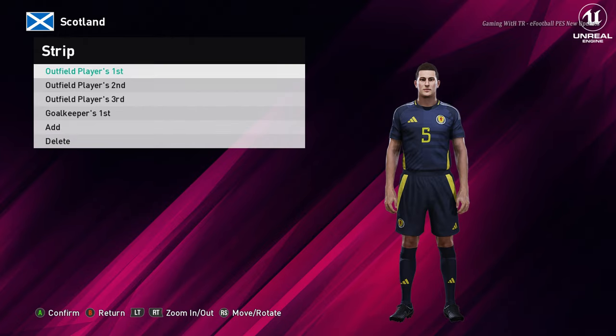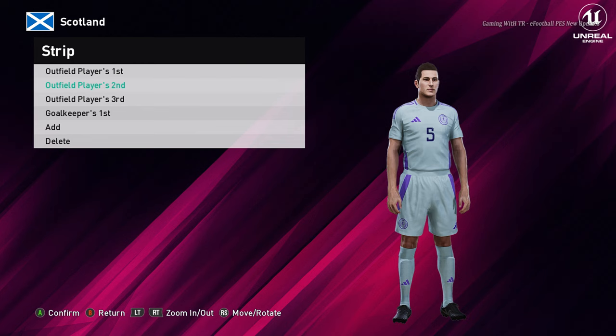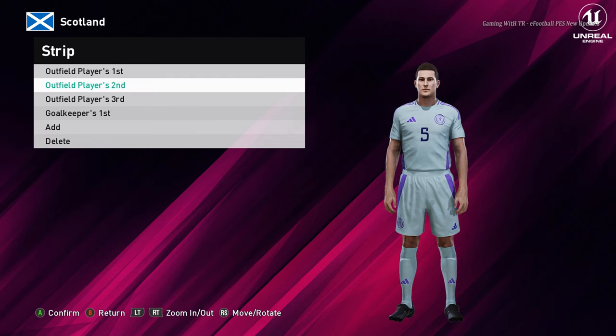This is the home jersey of Scotland — you guys can see this is pretty good. And here is the away version — oh man, wow, why are the colors so unique? It's a pretty different color. And here is the goalkeeper version.